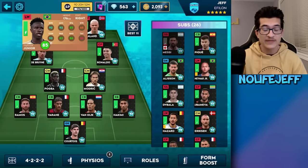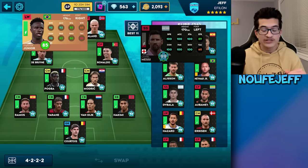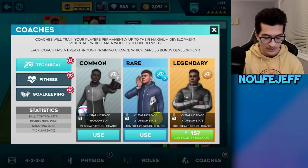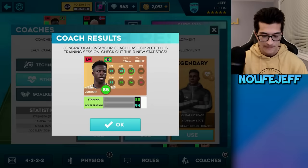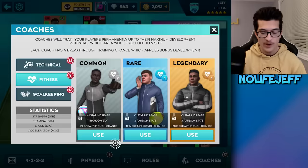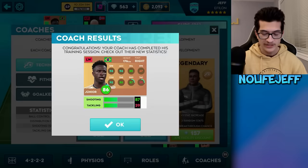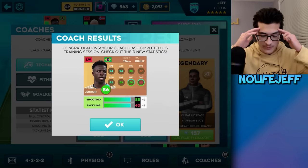The way Vinicius Jr.'s stats are spread, they have the potential of being like a Neymar or a Messi, where you get 100 stats except for strength and tackling, which means he might be one of the best attackers I could get — if we do get lucky with the coaches. Let's start with the rare ones: fitness first — stamina and acceleration. Loving the new coaching animations. Rare coach number two — speed and strength. And we also want to avoid tackling.